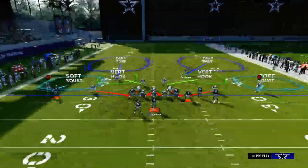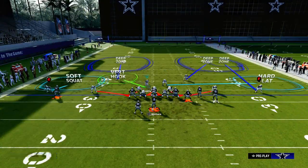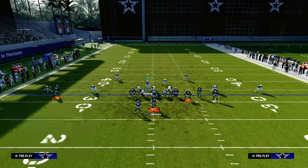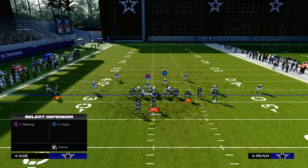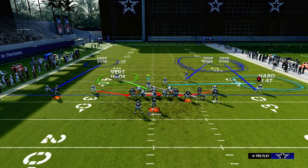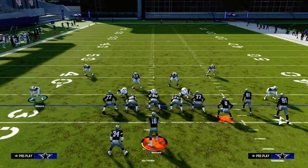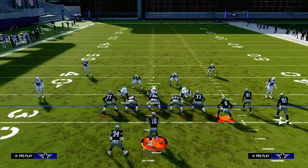There are a ton of other ways to defend bunch, but I think this is one of the best — running some zone coverage, and you can do it a couple of different ways. You can do this setup here, or you can utilize cross man to take away things like the crossing route. You can still be in your outside quarter, and then with this deep half defender, he's not as important because we have the slot in cross man.